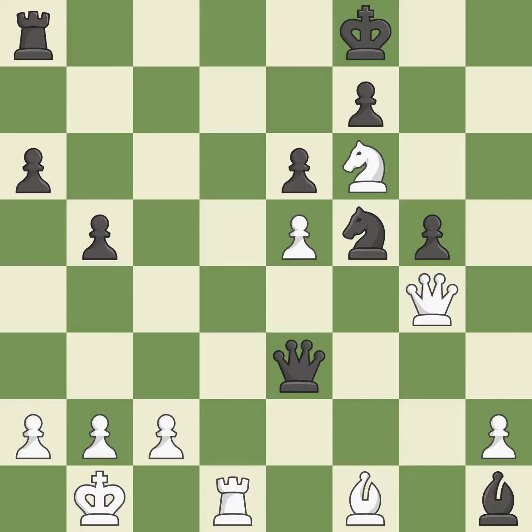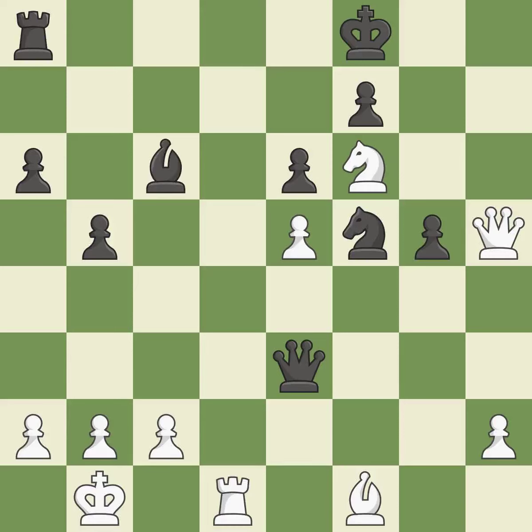That rook was free for the taking. This threatens to fork pieces — it is best. This threatens to force eventual checkmate. This stops the opponent from being able to fork pieces — it is best. This shifts the bishop to a square with more activity, giving it greater scope — it is quite good. That was a truly amazing move — it is brilliant.